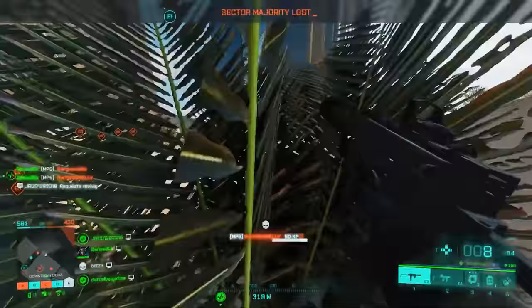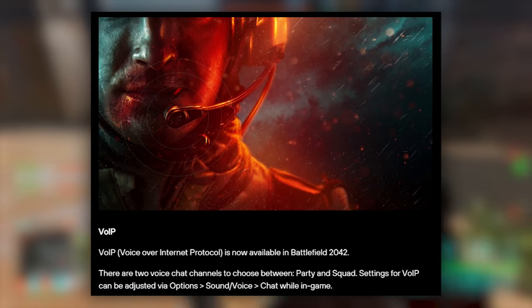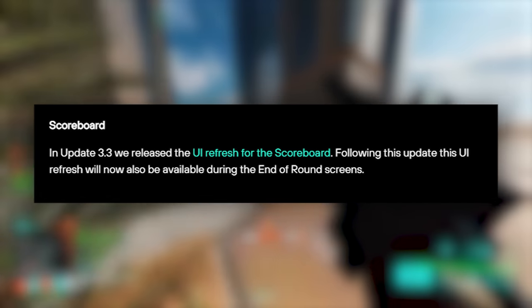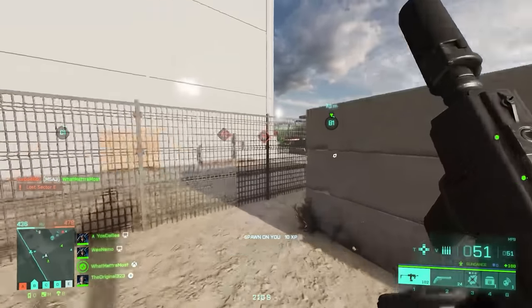They added VIP, which is voice over internet protocol. There are two voice channels to choose between: party and squad. The scoreboard is now available at the end of round screen, so after the game ends you can see how well you and your teammates did. Not sure how they forgot about this option, but glad they added it.